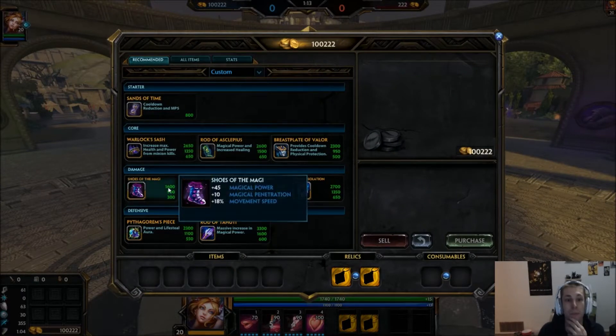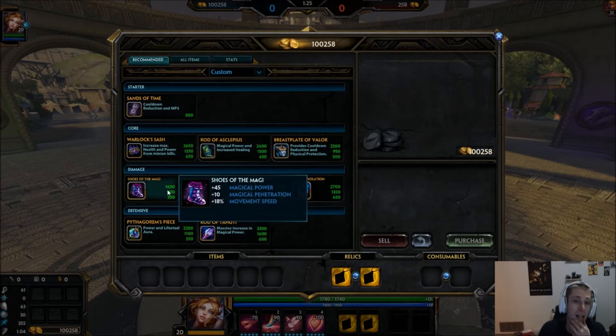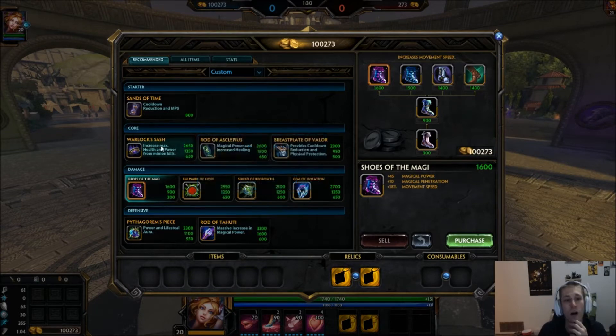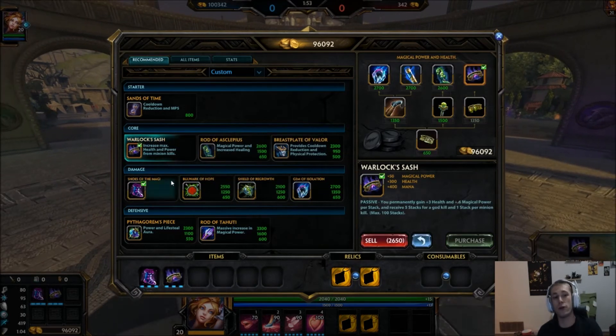I have a couple of builds here. First is the solo lane build. I don't think Aphrodite is a mid laner — there are better options for mid. For solo lane, I like going into Shoes of the Magi. Once you get full stacks on Shoes of the Magi, depending on your level — around level seven — your bird wave will clear the entire minion wave, which is huge. You can throw it and run away.